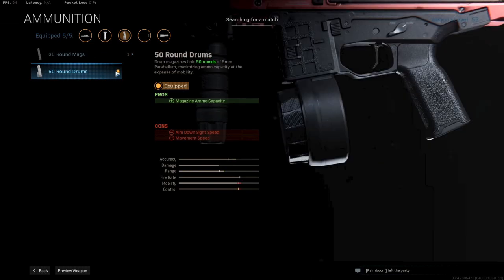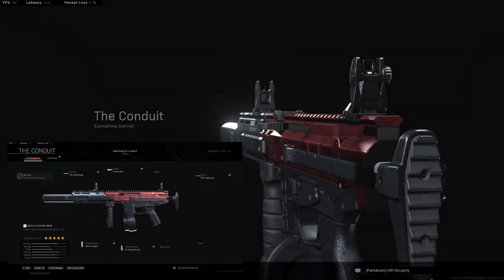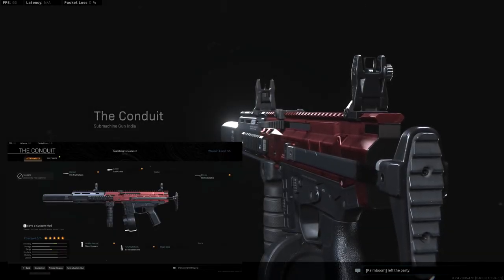And for the last attachment we are using the 50 round drum mags. This is one of the fastest SMGs with this buff and if you build it like this, it is actually very fun to use. I won't say it is better than the top 3 SMGs, but it's not bad at all.